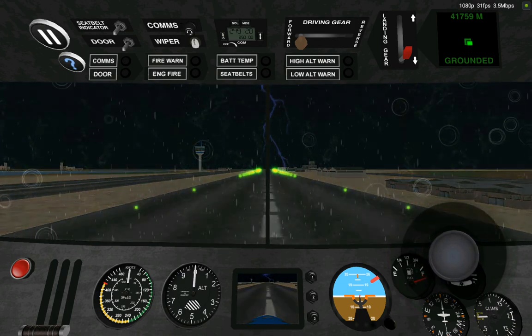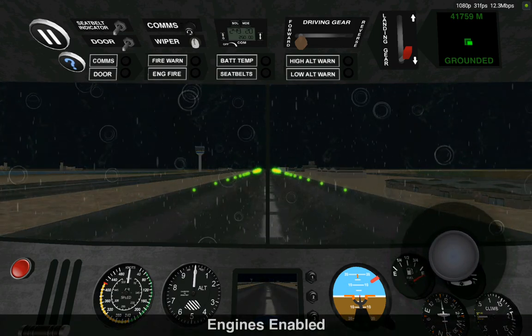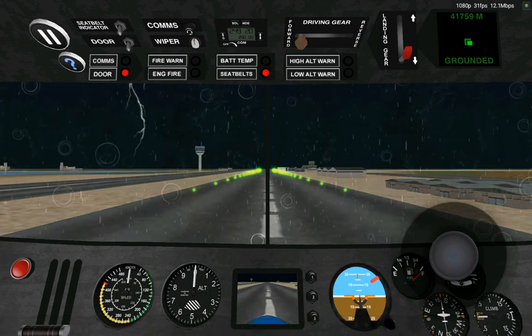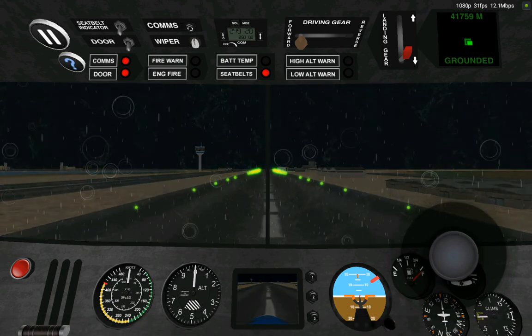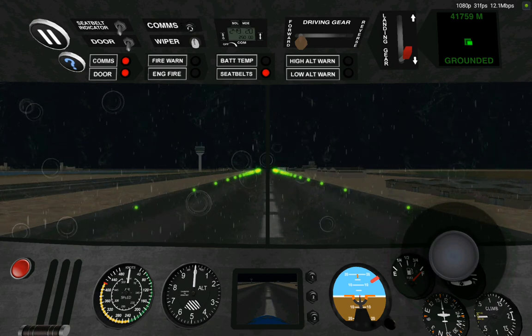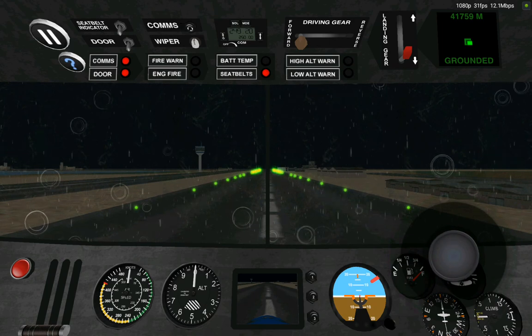The first thing you want to do when you start is turn on your engine — that little button right there — then turn on your seatbelt indicator and your door, and you speak to the passengers, tell them when we're going to arrive and all that stuff. That way they get happy and give higher views.